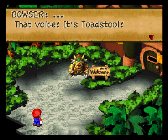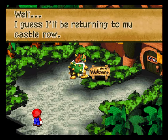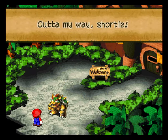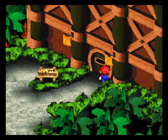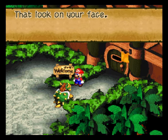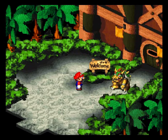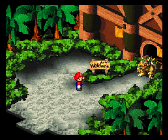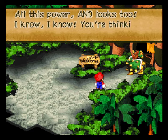Bowser says: 'That voice — it's Toadstool! I thought she got away but she's been stuck here. Mwahaha, well I guess I'll be returning to my castle now.' Then he tries the door — it's locked, still locked. 'What, you're still here? That look on your face — mwahaha, I get it now. Out of my way, shorty!' And he just broke down the door! Yeah, he's a piece of work.